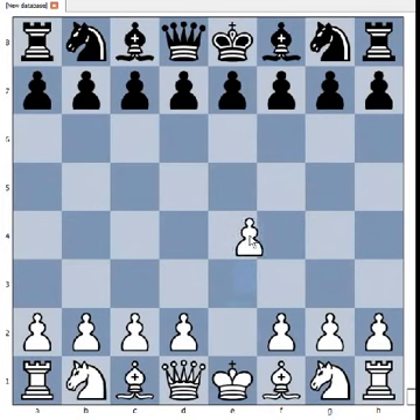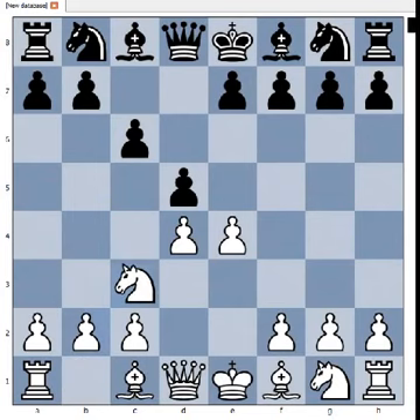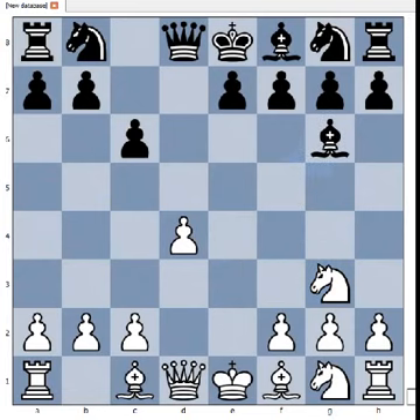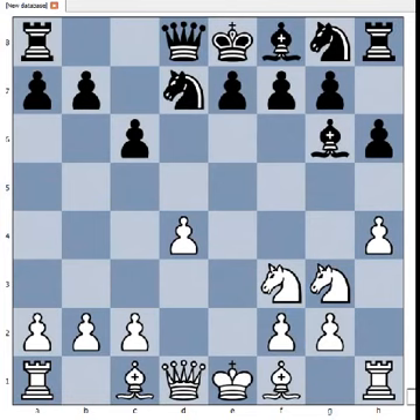Carlsen had white pieces and he started with e4. Ernst played c6, d4, d5 — Caro-Kann defense. Nc3, pawn takes pawn, knight to e4, Bf5 attacking the knight, Ng3 attacking bishop, Bg6, h4 — threat is h5 — h6 was played. Nf3, Nd7 preventing Nxe5 by white.